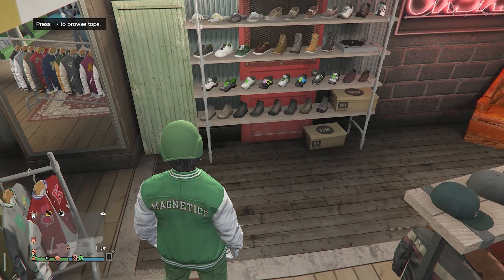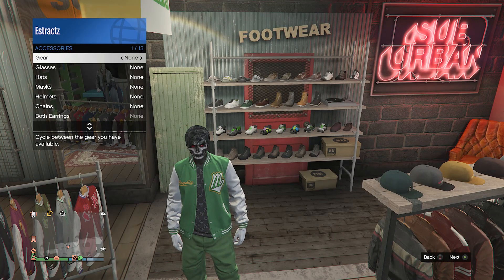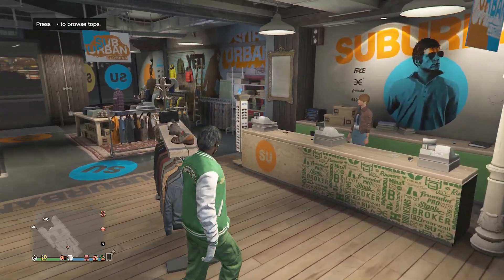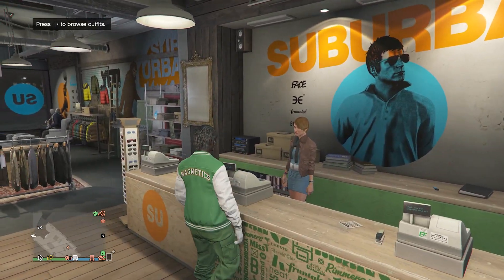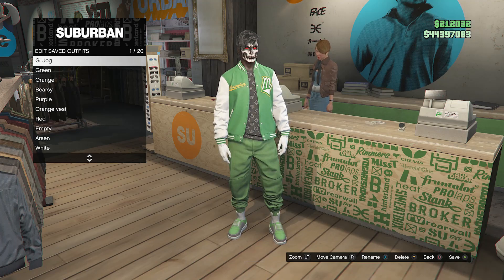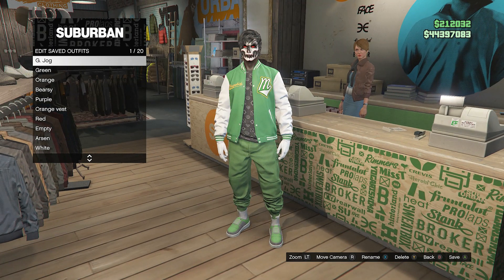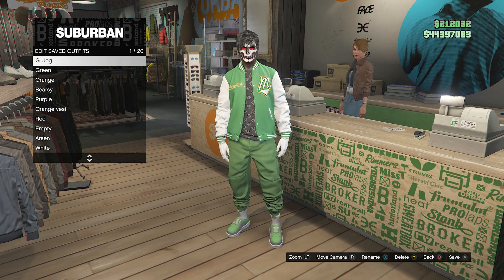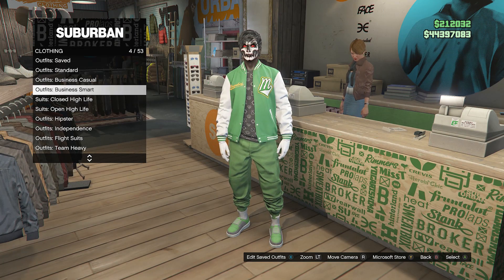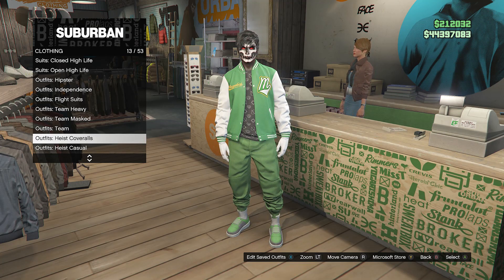This is what your outfit will look like so far. If your character also has any head accessories, go ahead and take that off. Once your outfit does look like this, go ahead and go up to the front counter, hit edit saved outfits, and you're going to want to save this outfit on slot 1 or slot 20. After you have saved the outfit, back out of your edit saved outfits and scroll down through the clothing until you find heist coveralls, which will be right here on slot 13.